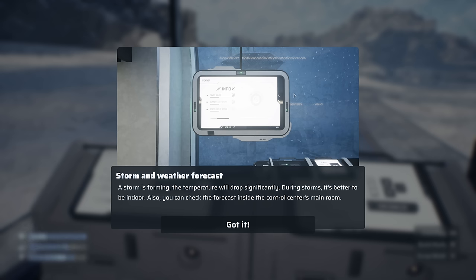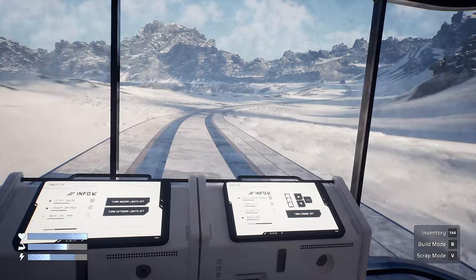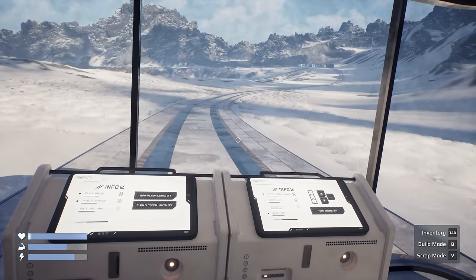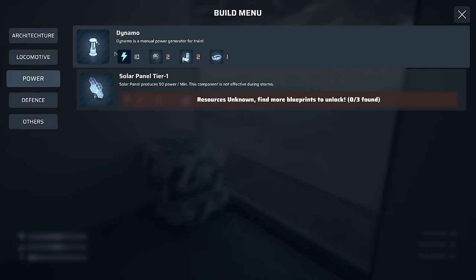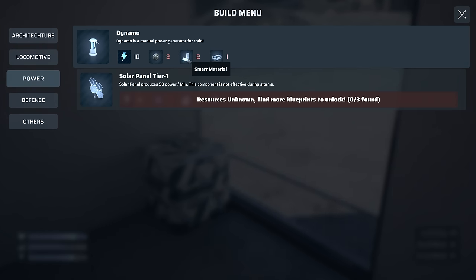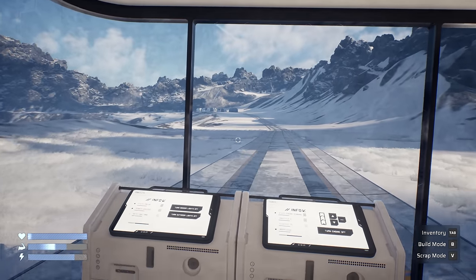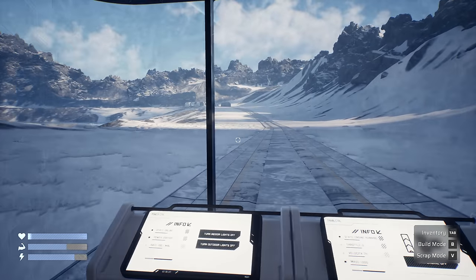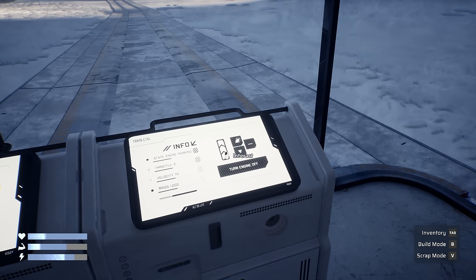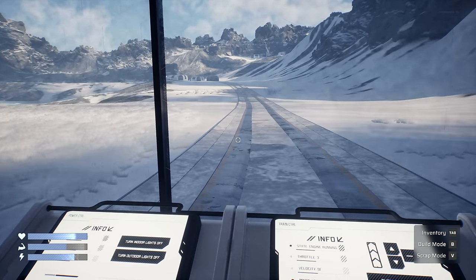You can check the forecast inside the control center's main room. Okay we are sealed in here. There is another building over there - let's go and check it out. I don't think we're going to be able to charge over there, but if we can get a manual generator - the dynamo - we need two mechanical parts, two smart material, and one tech scrap. Hopefully there's a fabricator over there. We're not seeing any enemies right now either.